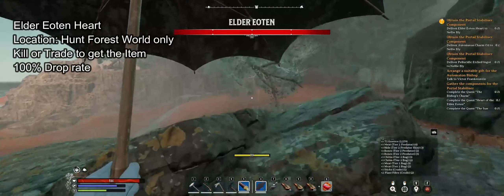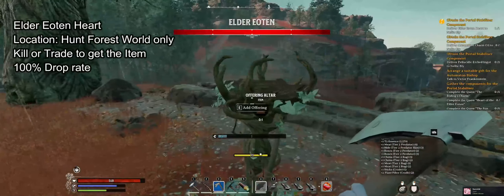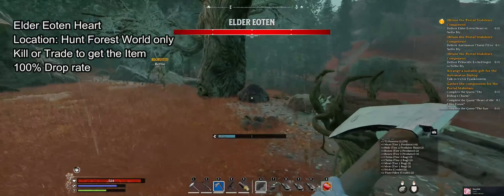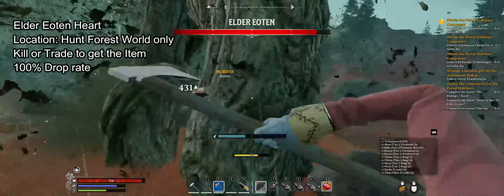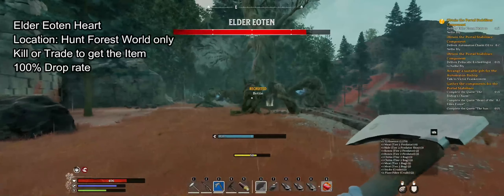You can just kill him and get this item, or you can give him one of these seeds. I don't have the seeds anymore so I'm just going to kill him. It's very easy. Don't change your difficulty — keep it easy.